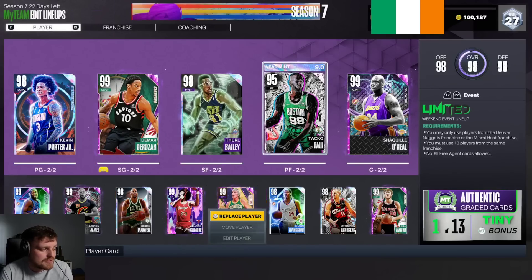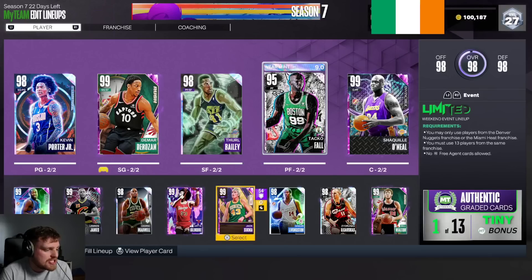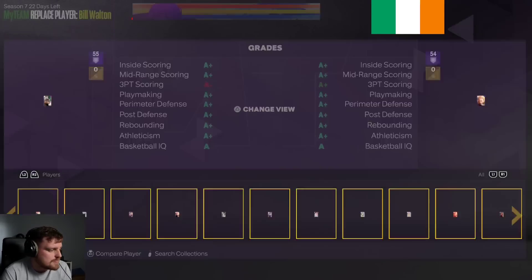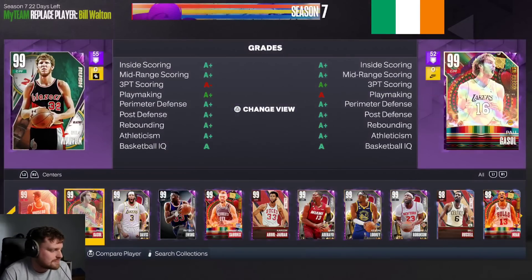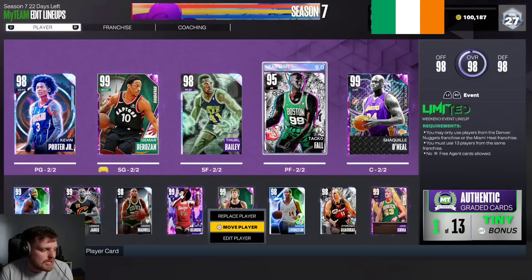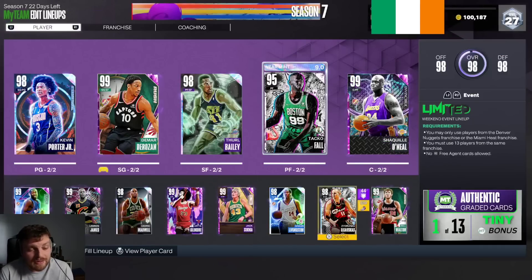Team's looking alright. Whether it's Jack Sikma or Bill Walton, it's probably going to be Sigma. The only reason right now is that Ralph is injured for two games, while they're both still in the squad. But if I was making my best team, it would be this.